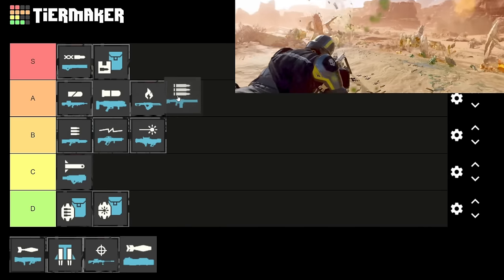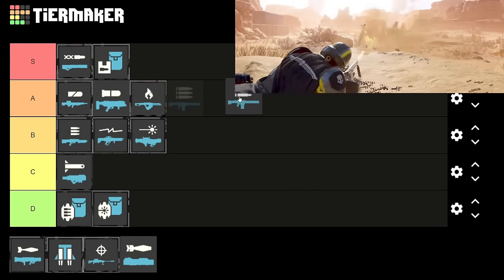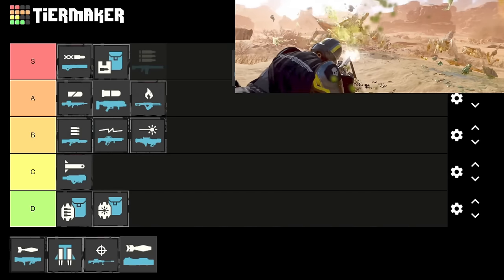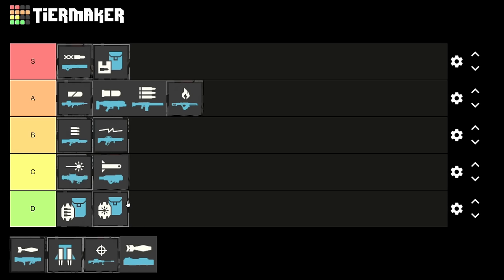The machine gun is actually really strong — I think it's one of the stronger stratagems even though you start with it. If you didn't know, you can actually change its RPM by holding down R, and at 900 RPM — the max — it is really strong. You can definitely take down chargers with it if you're shooting them from behind or their armored plates are knocked off. I don't think it's better than the autocannon or grenade launcher, but I definitely think it's better than the flamethrower. Make sure you change the RPM because that makes a big difference.